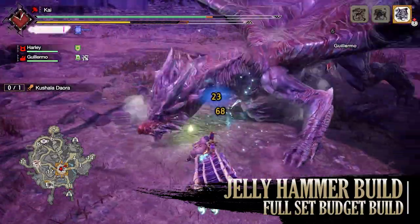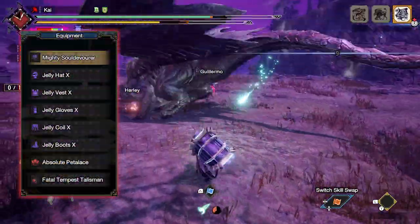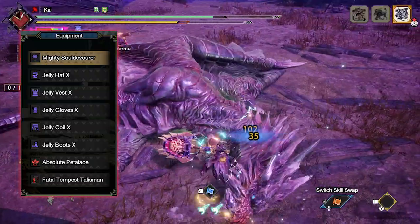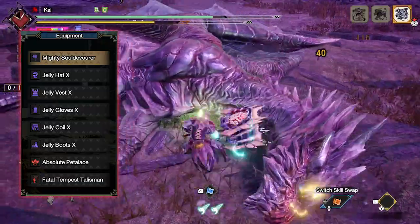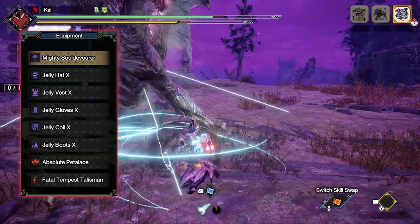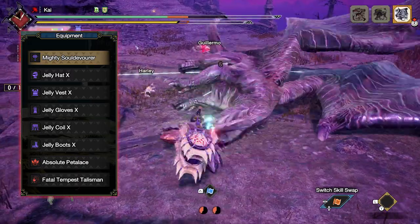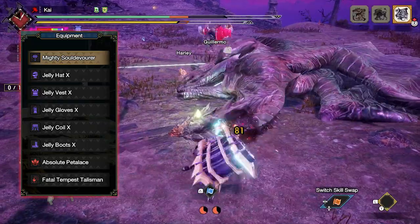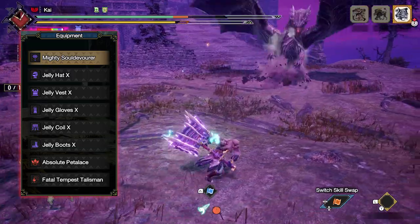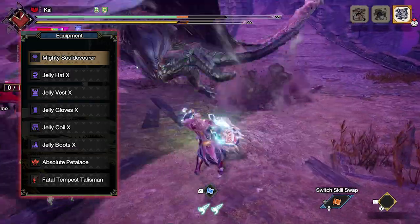For this build, you'll need the entire Jelly set, which includes the Jelly Hat X, Jelly Vest X, Jelly Gloves X, Jelly Coil X, and the Jelly Boots X. I'm also using an Absolute Petalace again, although this is down to personal preference. For your talisman, once again get a talisman that is able to get Weakness Exploit level 3 on it, whether via skills on the talisman or via decoration slots. As for my weapon, I'm using the Mighty Soul Devourer, which is the Magna Marlowe hammer — the maxed out version. Remember that eventually you'll get through the game and this will be upgraded to the Scorned Magna Marlowe hammer, but for the purpose of this video I'm showing the standard Magna Marlowe hammer at its highest level, as the Scorned version has different decoration slots. As for the Rampage skill, it's a tier 2 version, so go for one of the anti or exploit Rampage decorations depending on what monster you're taking on.